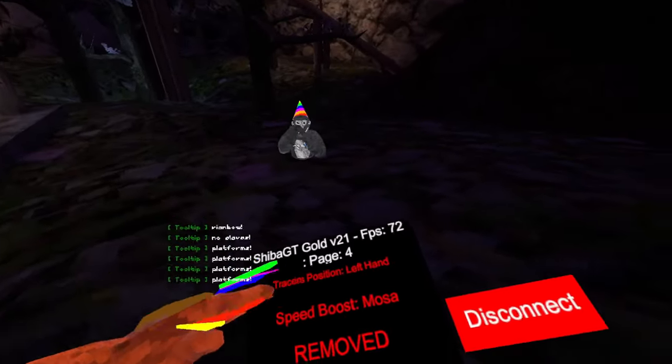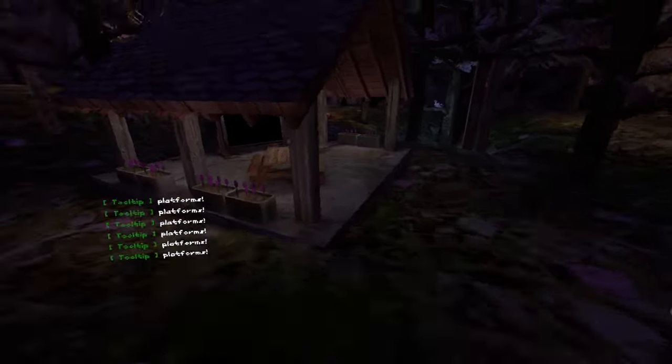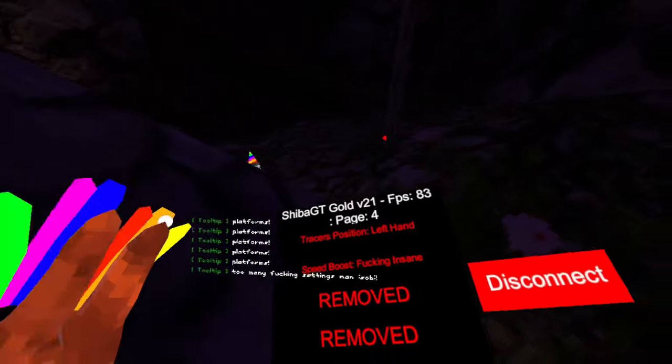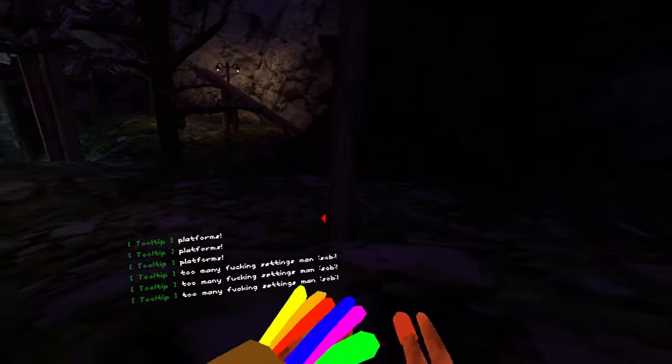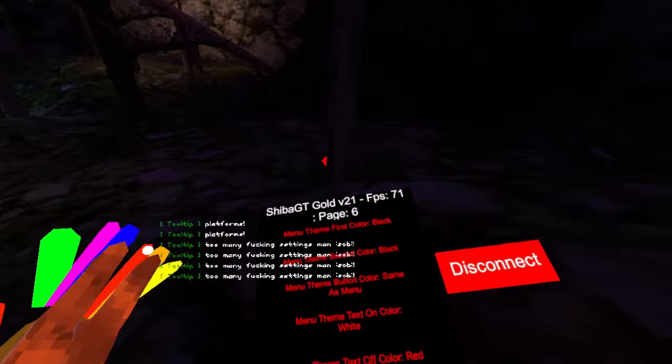Tracer's position: right-hand, left-hand, head, body. Then we have what speed boost I'm using — currently I'm using Mosa, Super, and then anything. Then we have first-person camera, basically what you're seeing right now. This also works for Yeezy and everything, so pretty good. Crash power does not do anything because I've removed that.